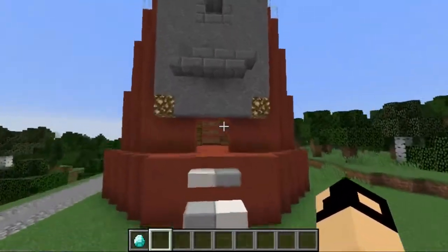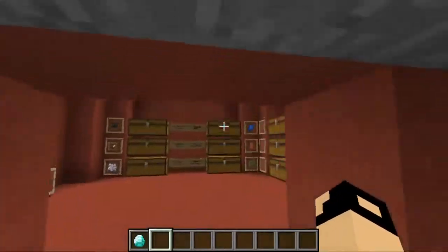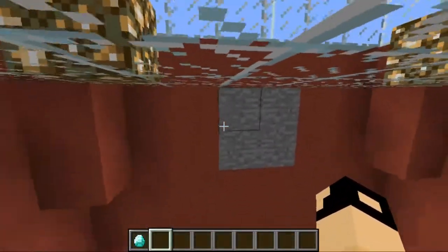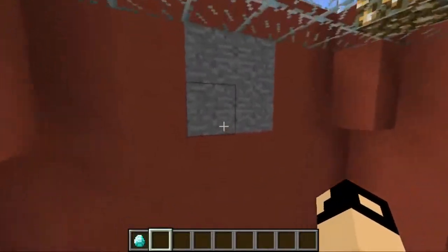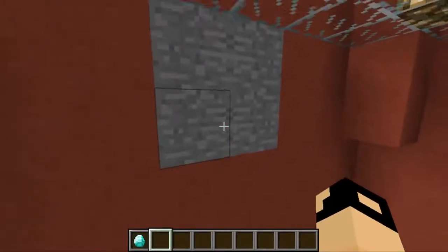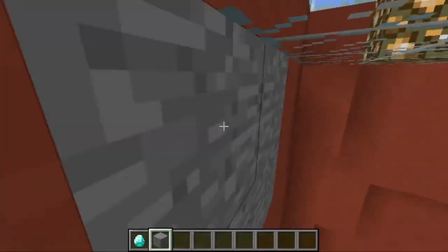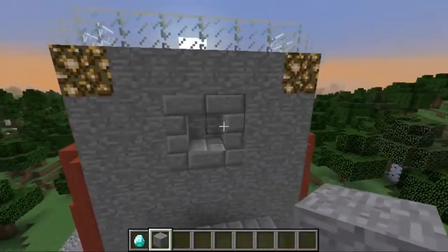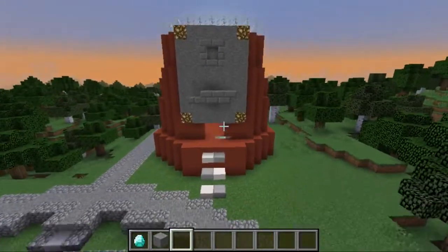Anyways, I would say that this build is pretty awesome, just with only one flaw — if you come inside here, there is this gigantic gray patch right here. At first, whenever I built this, I thought it was pretty annoying, but then I realized how important it was, because if I broke this, then there would be red showing at the coin slot, and I really don't want that to appear. But other than that, this build is pretty awesome, in my opinion.